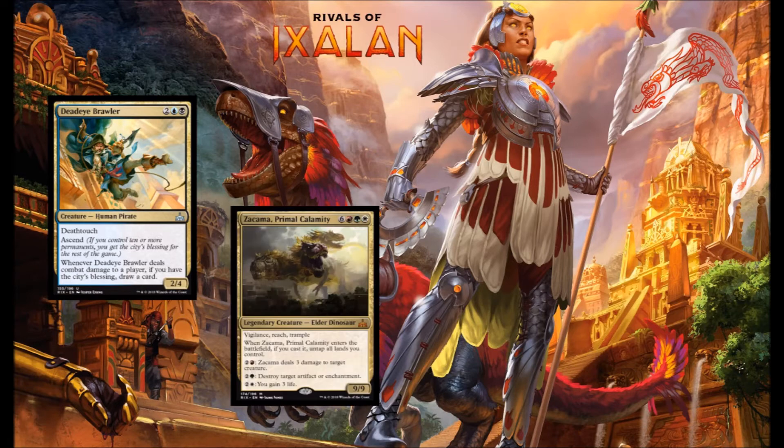We've got ourselves a three-headed Dino — Sakama, Primal Calamity, 6 red, green, and white. He's a 9-9 with Vigilance, Reach, and Trample. When he comes into play, if you cast him, you get to untap all your lands. He's got a series of activated abilities: red and 2 deals 3 damage to target creature, green and 2 destroys an artifact or enchantment, white and 2 gains 3 life. This card looks like it was designed to be a Commander for your Dino deck, but I still think Gishath is probably the Dino Commander you want — he's value all day long. He definitely needs to be included in Commander. For Limited, if you get a deck with fixing and ramp, this guy is going to be an absolute bomb.